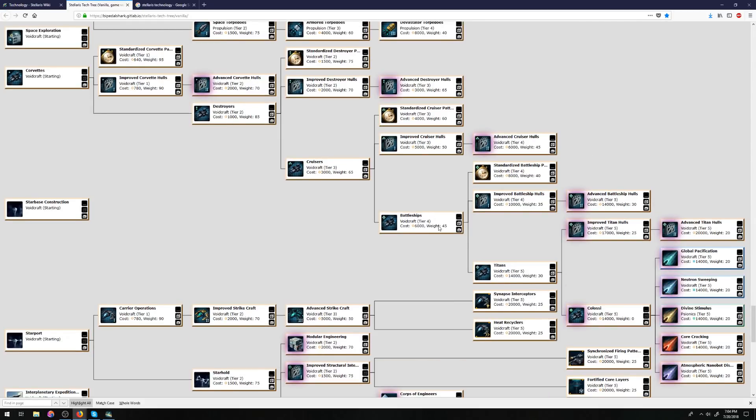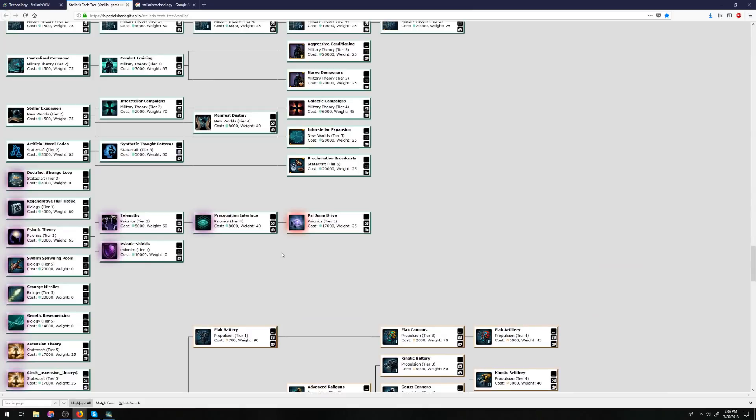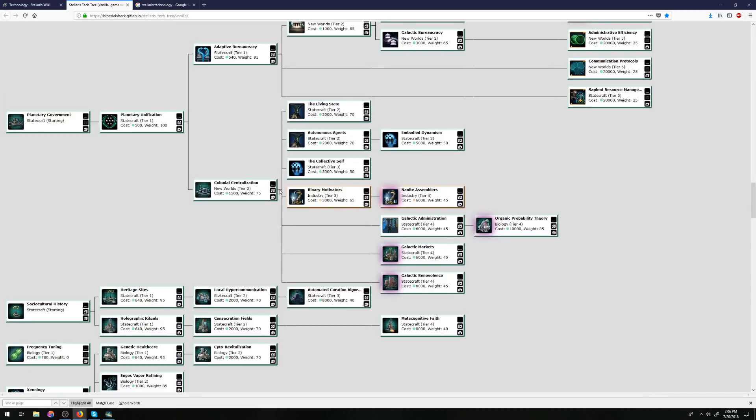The knowledge of weights and tiers is going to be very important if you're gunning for certain techs — you're going to want to maximize the weight of the tech you're going for. For example, putting on a Voidcraft Expert as your engineering scientist and getting some supremacy traditions up and running is going to be very helpful. However, just knowing the weights and the tiers, you're still swimming in a semi-murky pool. To make sense of it, you're going to need to know the prerequisite requirements — and this is where the Stellaris tech tree will really come in handy. For example, if you're going for Galactic Administration, you're going to need to unlock Planetary Unification and Colonial Centralization for it to even have a chance of appearing.